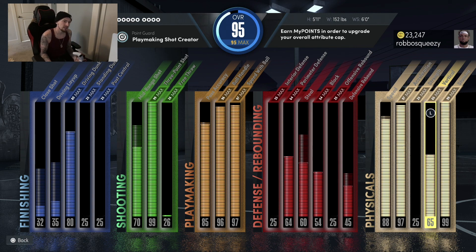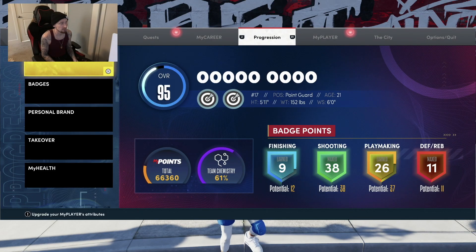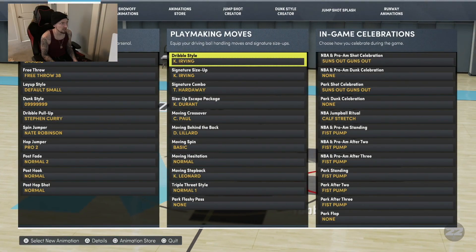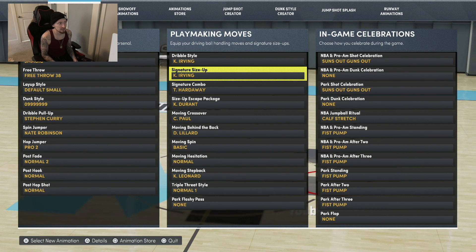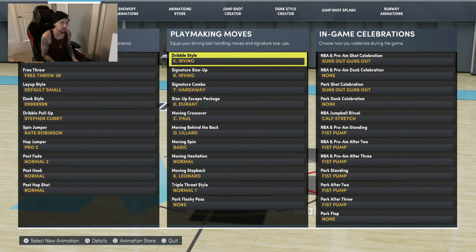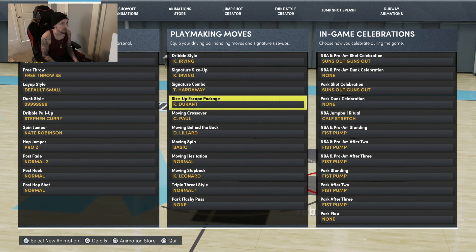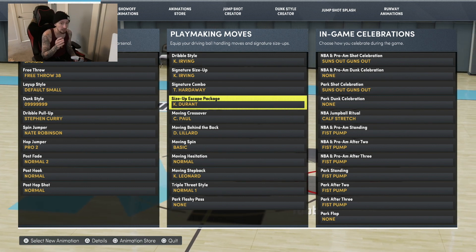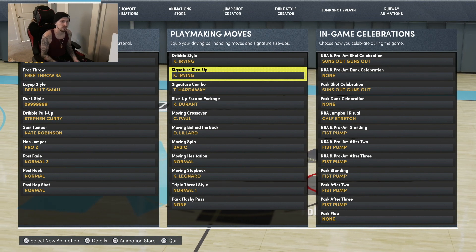I kind of glitched to make this build - it's a glitch build. On YouTube if you want to see how to get it, if not it's whatever. Let's get right into the main point - come over here to my player animations. This is the most important thing: with this center size-up you're going to have to have Kyrie Irving dribble style because it gives you the best speed boost animations. Right now I've been using Kevin Durant size-up escape, messing around with that, but either one is good.